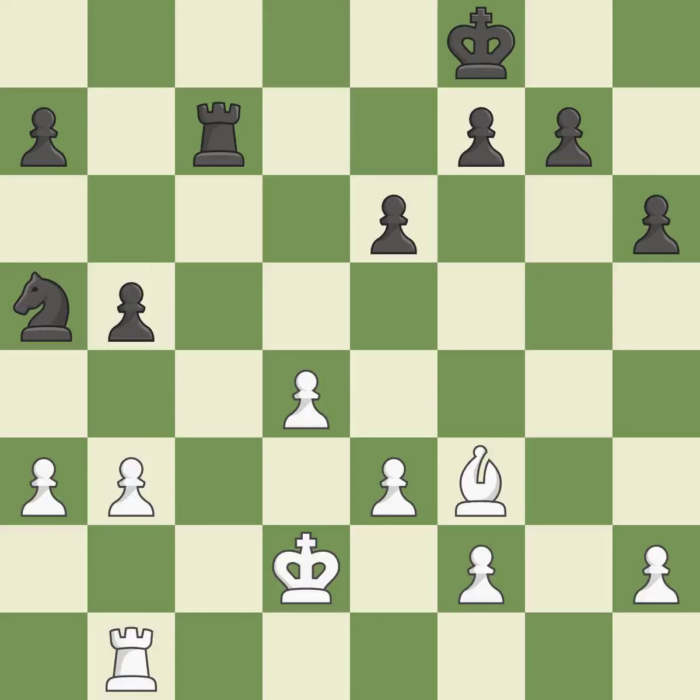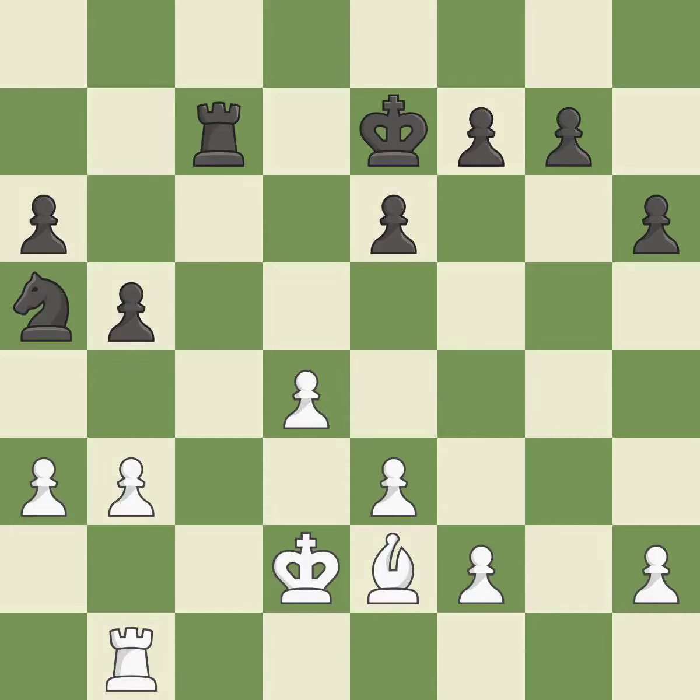Very precise. In the endgame, an active king is essential, and removing it from the rear rank is the first step. The best choice is this one. This defends a pawn that was under attack and had no defenders — the only move that works. It is a great move.